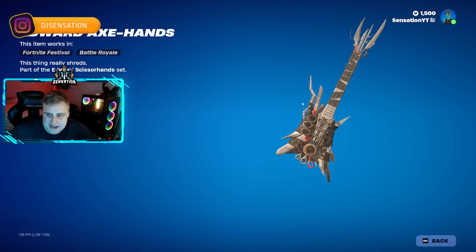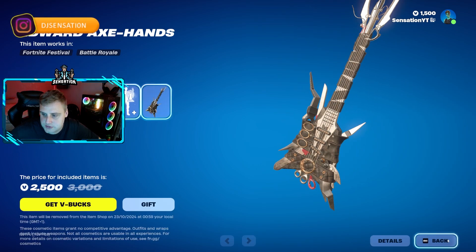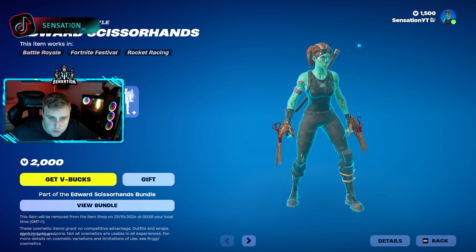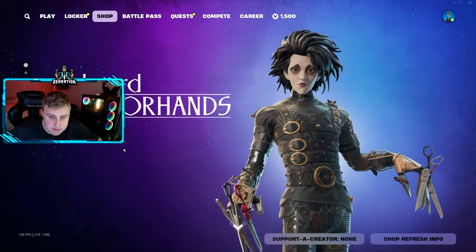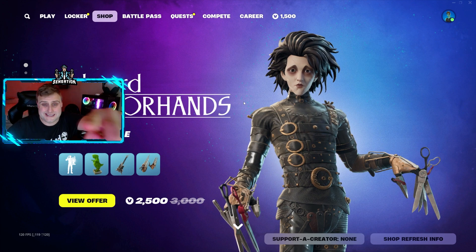We also have the Edward Axe Hands pickaxe — super super dope. So this is all in the bundle for 2500 V-Bucks, or 2000 for just the skin with these other items. You can't get the skin individually by the looks of it, but you can get the pickaxe on its own for 1000 V-Bucks, so you might as well spend 2500 and get the bundle.